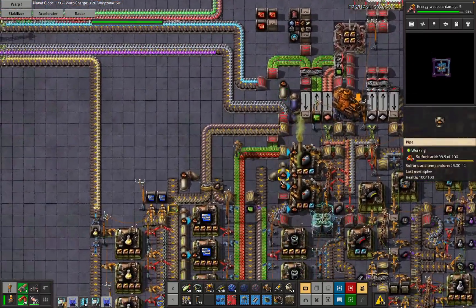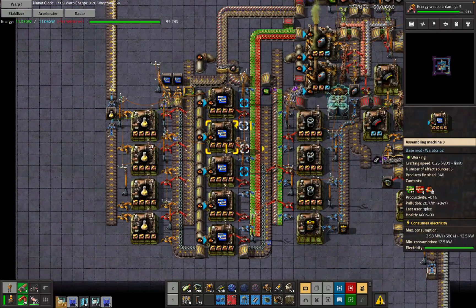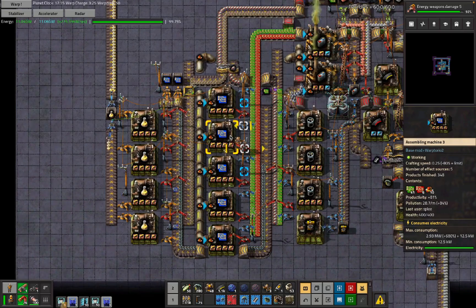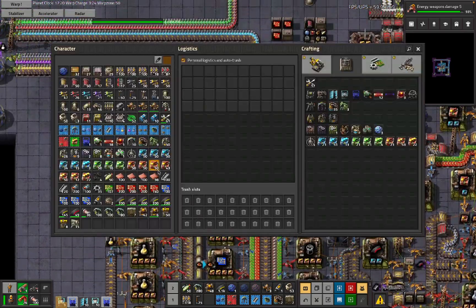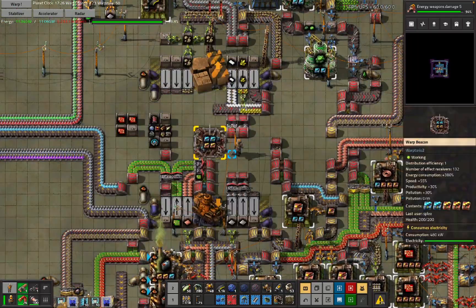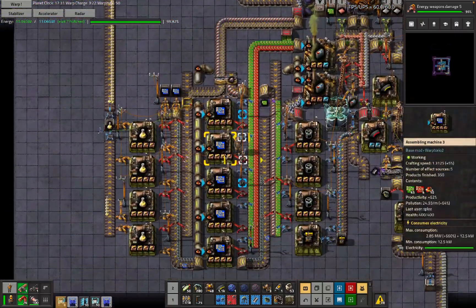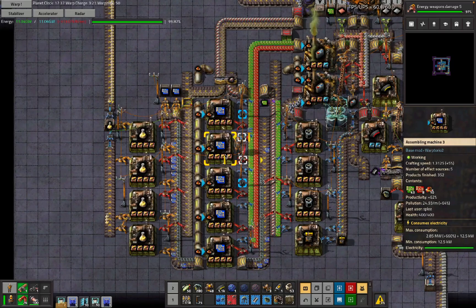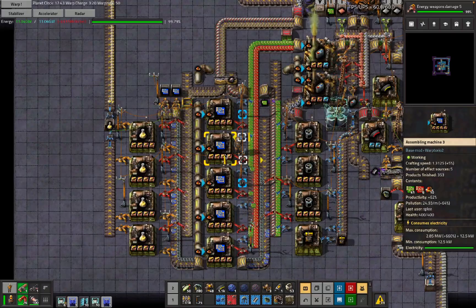This is fantastic. It lets us do crazy things, like have 80% productivity in the blue chips. The thing is, we're not getting a lot of free stuff out at the moment, because these assemblers are slowed to a crawl. So what we're going to do instead is find some speed modules, and have at least some kind of speed bonus coming out of this factory beacon. 55% speed, a bit of productivity as well. The productivity numbers on these blue chips aren't what they used to be, but we do have 1.3 crafting speed instead of 0.25 crafting speed, so we are getting a decent amount of stuff.